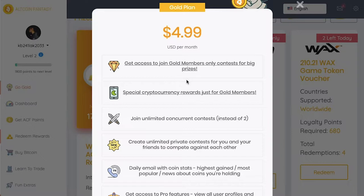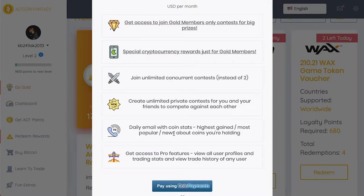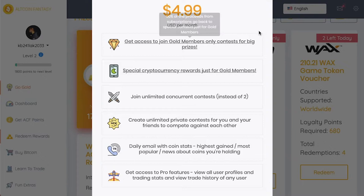The gold subscription is five bucks a month and you get access to gold-member-only prizes and contests, different rewards for being a gold member, you can join as many contests as you want, and you can create unlimited private contests for you and your friends to compete against each other. You also get daily emails with coin stats and access to their pro features.